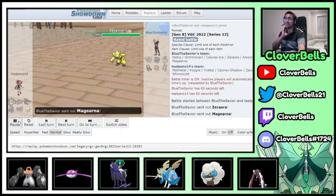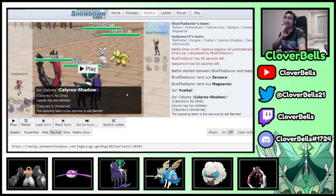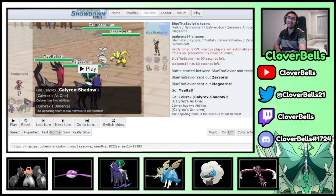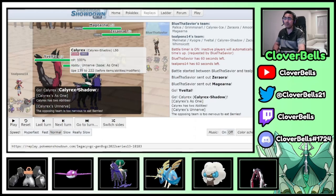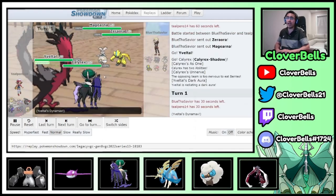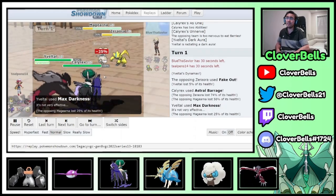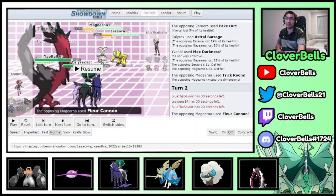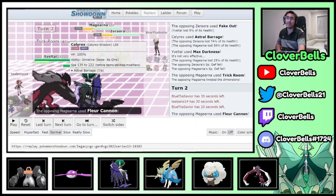He leads Zororark and Magerna. We lead Yveltal and Calyrex Shadow Rider. Zororark gets Electroweb and Fake Out — I don't want my Yveltal going down instantly so I have to Dynamax it. The Magerna is going to set up Trick Room, but at least I can get some free damage. He clicks Fake Out, so I get free damage with Max Darkness. I could have killed the Zororark there, but I didn't want him to get a free swap with Trick Room coming — if I took out Zororark with Darkness, Magerna clicks Trick Room, then he brings in Ice Rider and I'm in trouble. By keeping both on the field, I maintain pressure from Calyrex Shadow Rider.